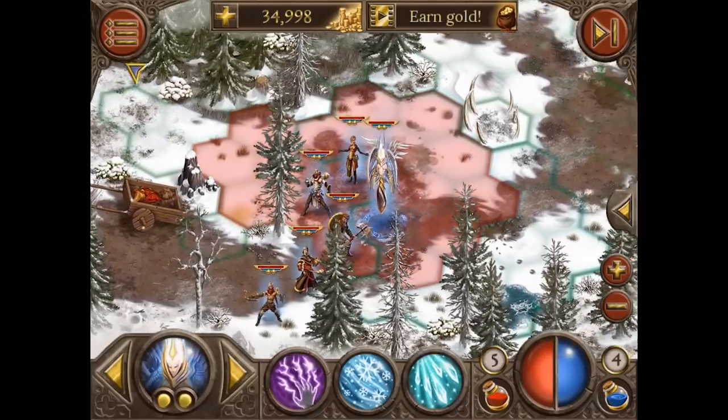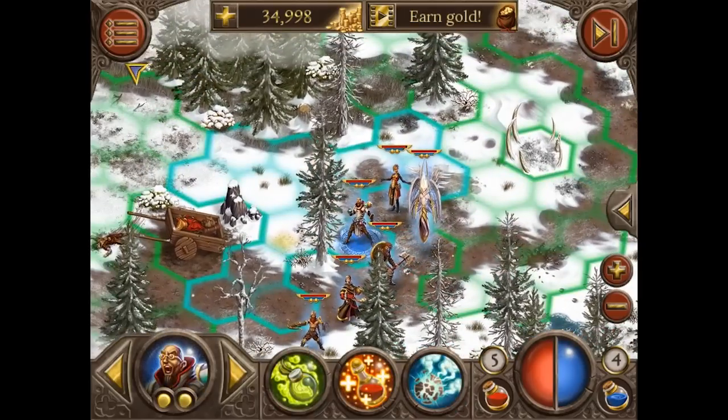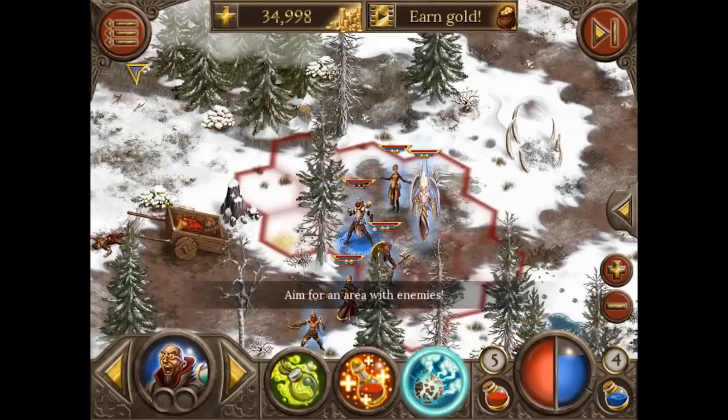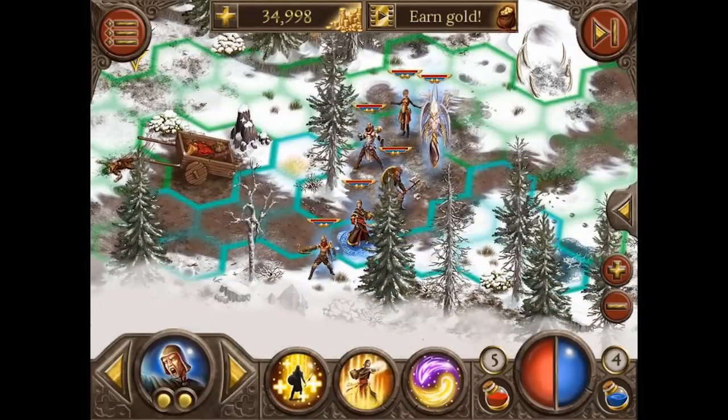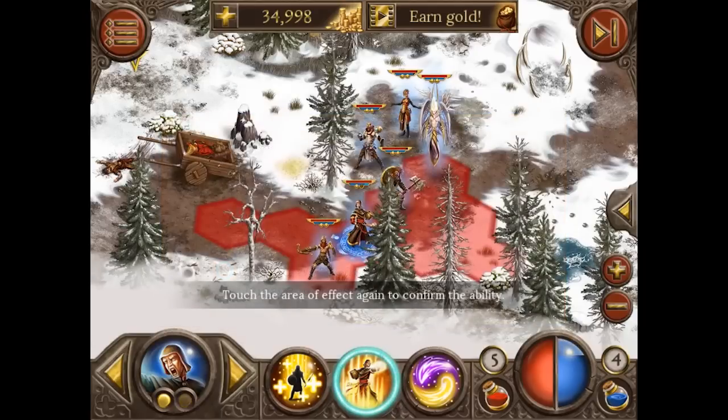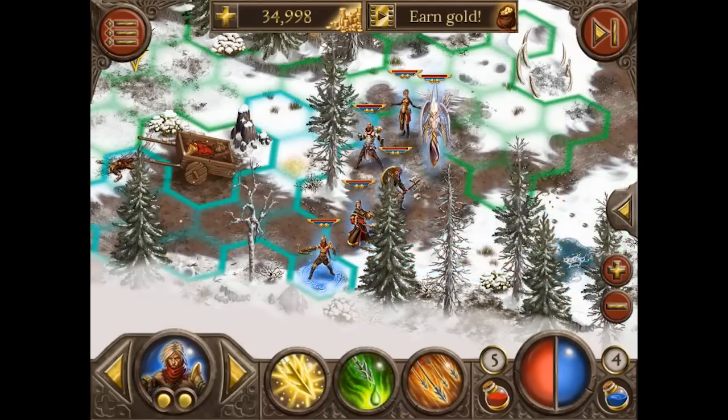The rest of my party consists of the Alchemist as a supportive character with the acid bomb, some healing abilities, and a little bit of crowd control with the sleeping gas. I also have the Priest, who is very useful because of his Divine Speech — it buffs you with 30% increased damage. And last but not least, the Demon Hunter with some very strong ranged damage abilities.